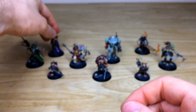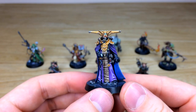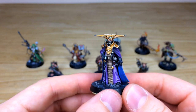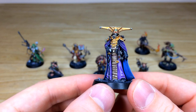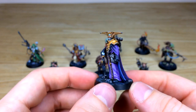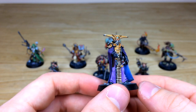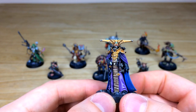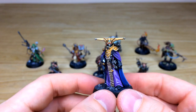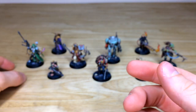Next up is Espern Locarno, the imperial navigator. A really cool model with intricate little filigree details on his shoulder guard and chest armor. There's script painted on the tabard between his legs, a lovely purple and blue colorway on the inside of his cape, and all the little buttons, lenses, and details are fully highlighted. A very interesting figure and a great accompanying model to the Blackstone Fortress box.